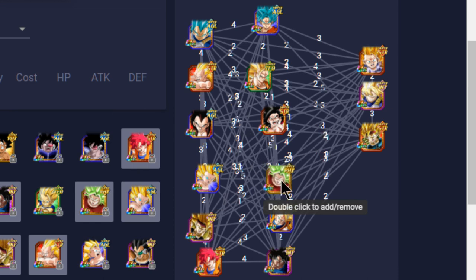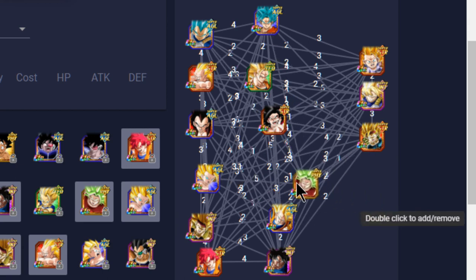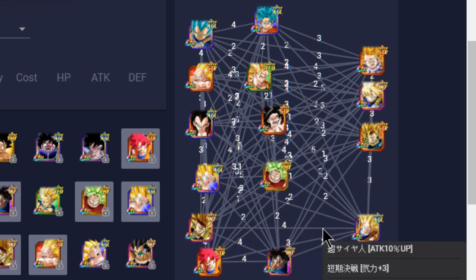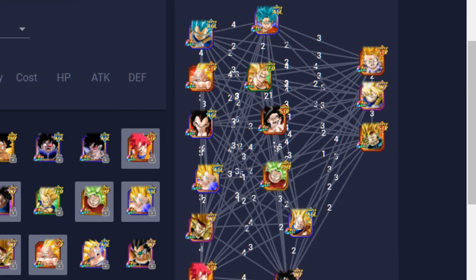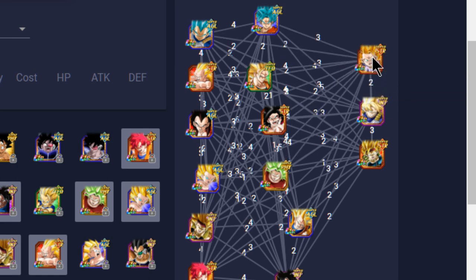Then you have Caulifla and Kefla linking for five link skills — it's all Ki links so they don't give each other attack buffs but they're always getting super attacks off. You also have Super Saiyan 3 Bardock and Goku from the same era — linking for about three Ki and 15%, plus Shattering the Limit. On the support side you have Bardock as a good support unit, Buff Goku as a good support unit, and Super Saiyan 3 Goku who is also a support unit.